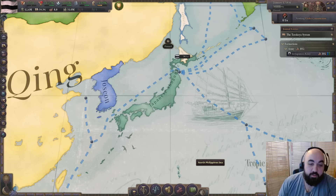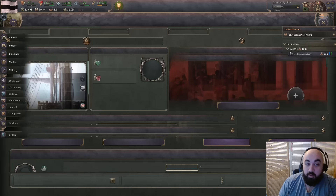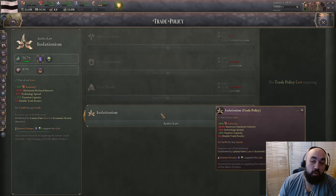First up we have Japan, a very interesting country. It boasts a very large population and has access to every resource you'll need in the early game, including both silk and dyes, so you will not have to trade for these. Japan starts off with the isolationism law and a very backward set of laws, and isolationism means you cannot trade, so you have to internally organize your entire economy.